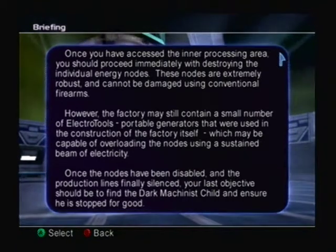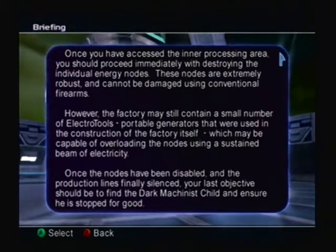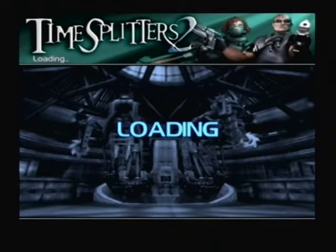These may be capable of overloading the nodes using a sustained beam of electricity. Once the nodes have been disabled and the production lines finally silenced, your last objective should be to find the dark mechanist and ensure he is stopped for good. And of course, we won't actually be able to — well, you'll see.